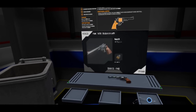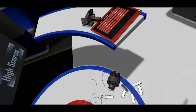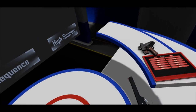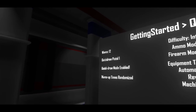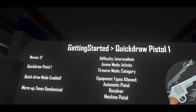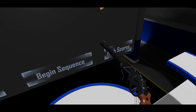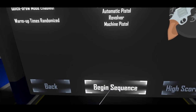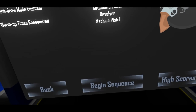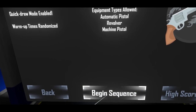For our quick draw sequence, let's do something appropriate — let's get a revolver and a speed loader. Warm up times are randomized. Ammo mode is infinite, so we don't actually have to reload between these. This is using a new feature called quick draw mode, where we actually have to holster our firearm — or just not be holding it — for the warm up timer to actually engage. Let's begin the sequence.